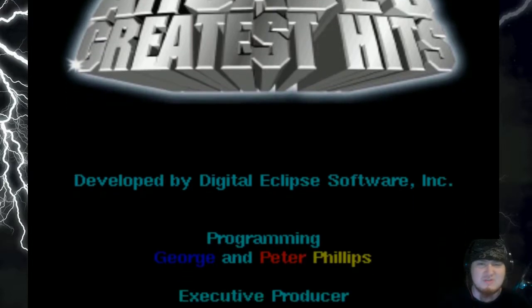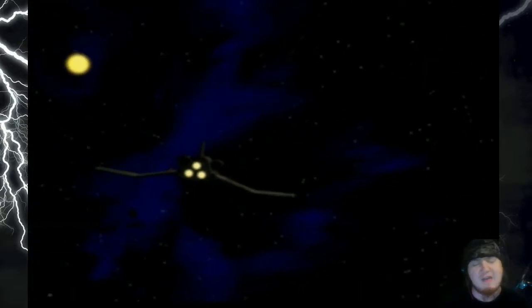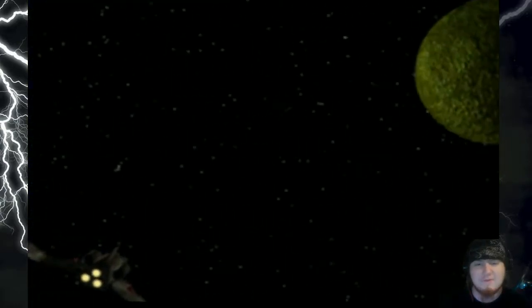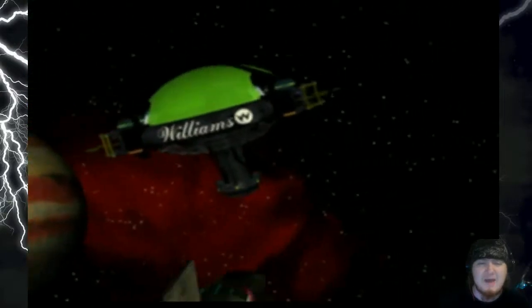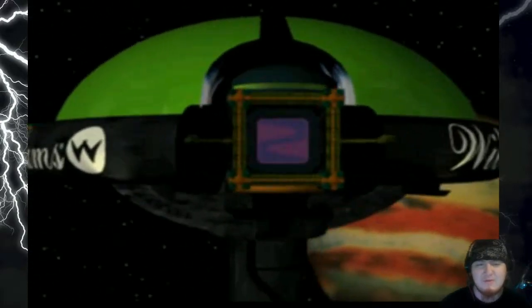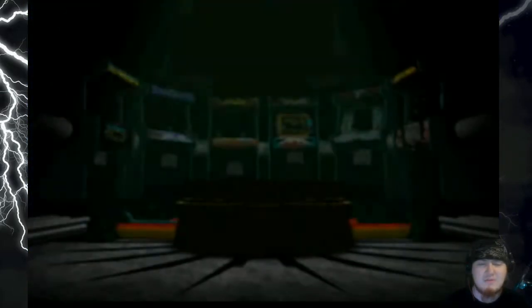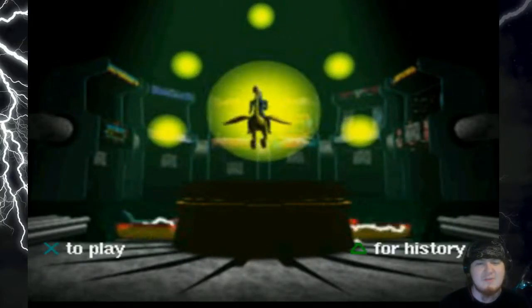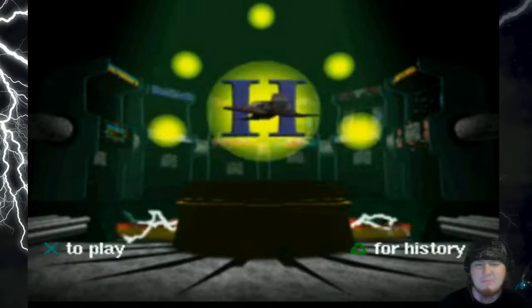Today in the OneShot series we are looking at Williams Arcade's Greatest Hits. We were going to play the Sega Saturn version but unfortunately I couldn't get it to work, so this is actually going to be the PlayStation 1 version. We're going to check out these awesome cinematics they did back in the day — that's supposed to be the Defender ship flying around. I was always amazed by this kind of stuff in PS1 games because before, there was never anything like that.